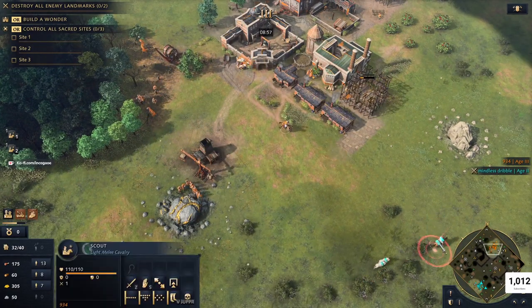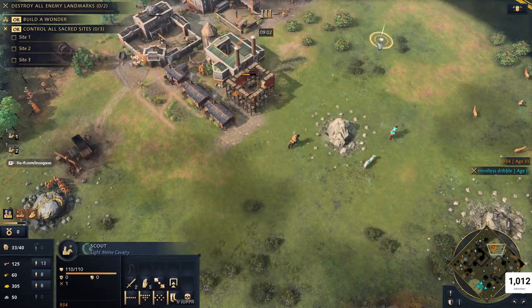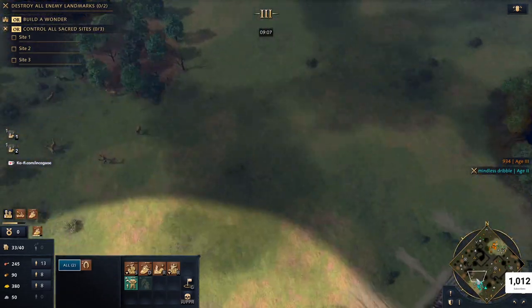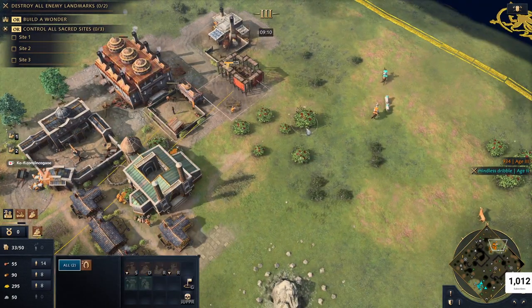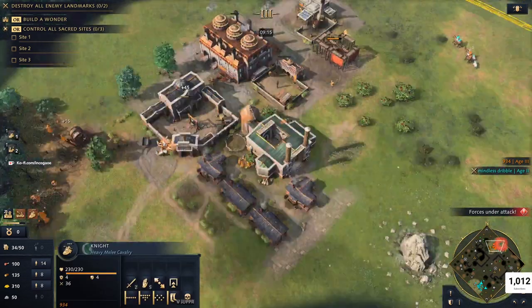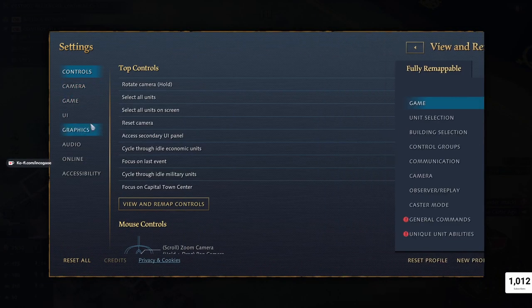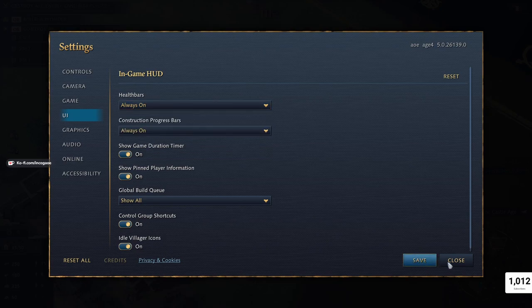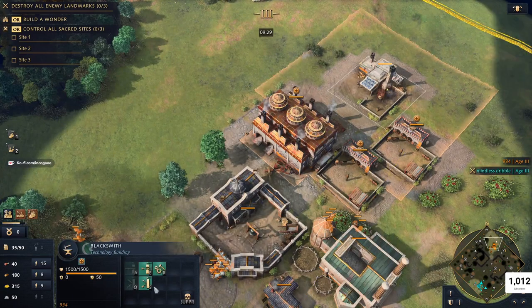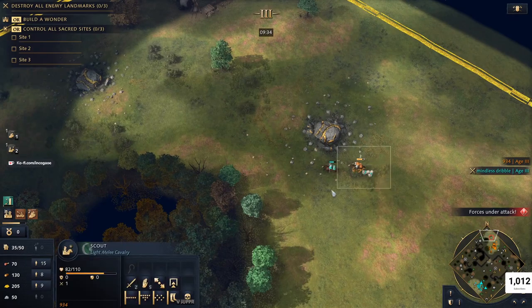My opponent has done a pretty good job scouting what I'm doing. One of the nice things about playing off-meta and tinkering around is that your opponent generally has no idea what you're doing. I'm going to be going for some knights and he's going to have to think on his feet and maybe adapt out of his build order, which will slow him down just a little bit. And we finally have health bars nine minutes and 30 seconds into the game, because that's just how passive this game has been up until now.